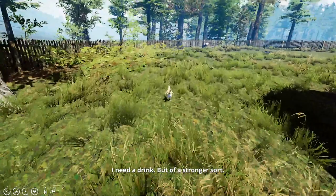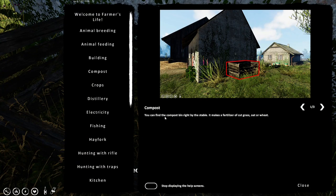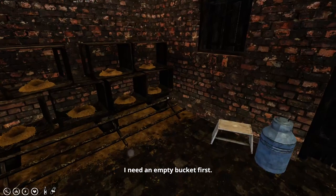You can move a compost bin right to the stable — it makes fertilizer from cut grass, oat, or wheat. Do we actually have a chicken feeder in here for these chickens? This is the one thing I don't know and don't understand. Do I need one? How much weight have we got? Probably take another load.